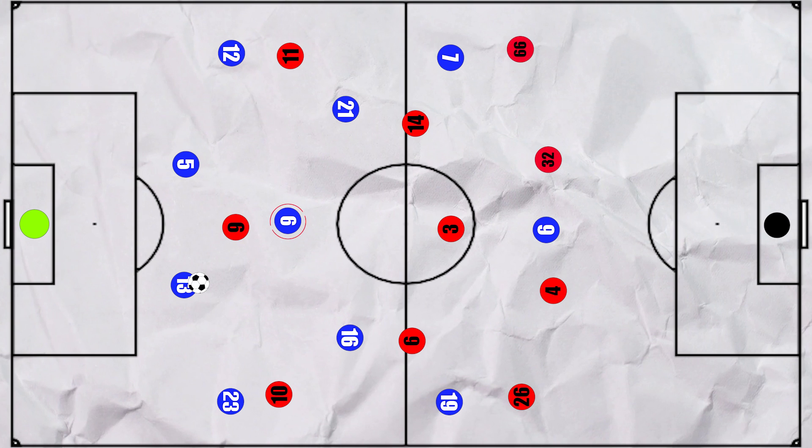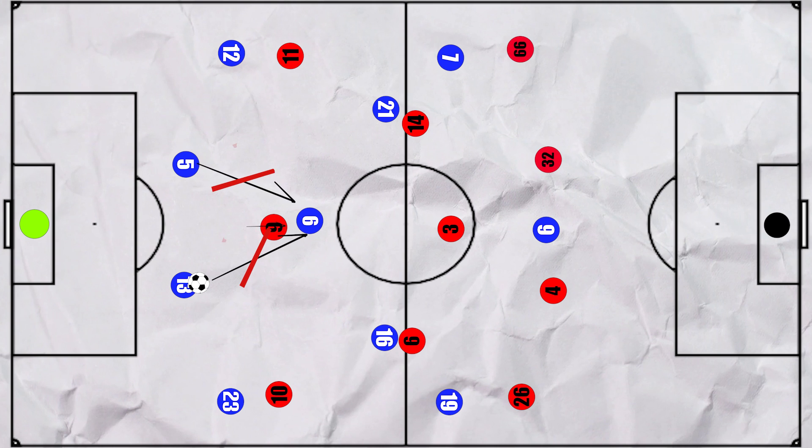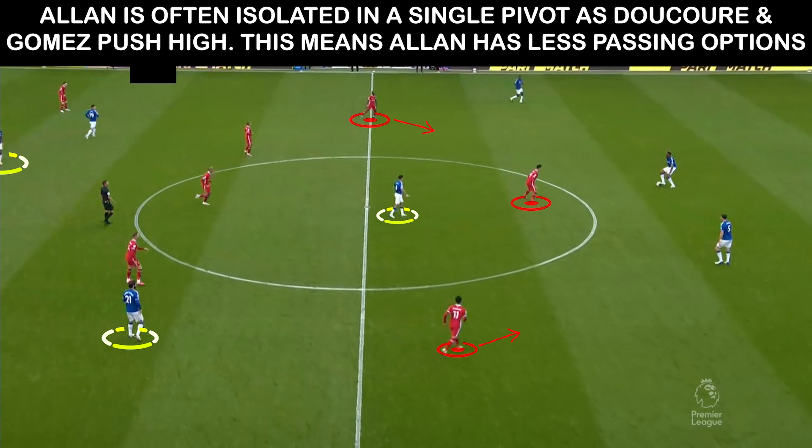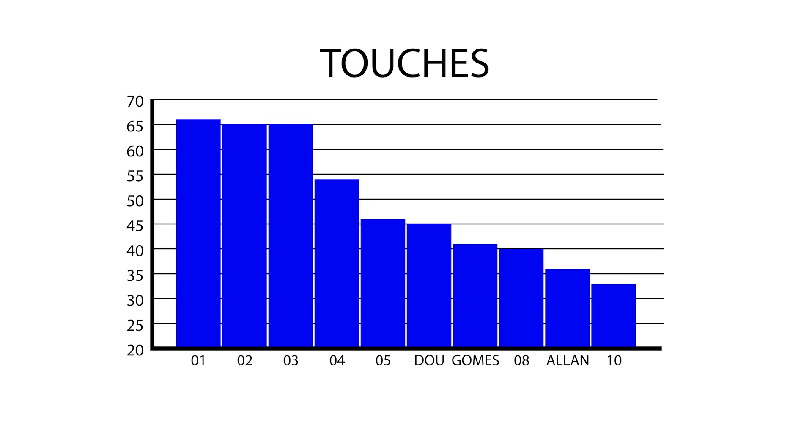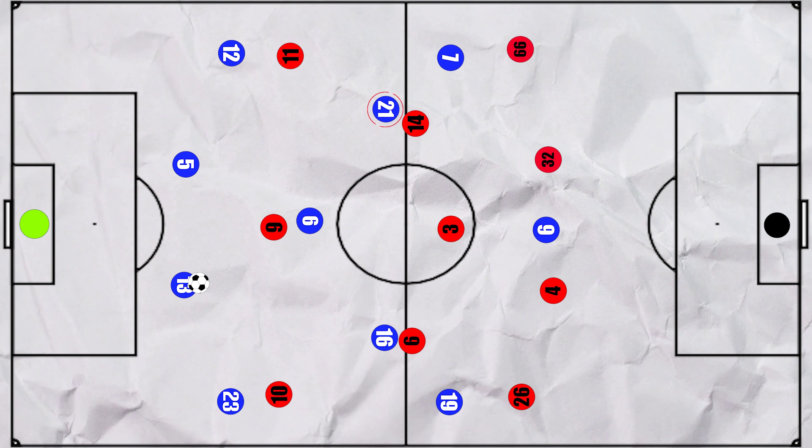Everton's default build-up shape often used a single pivot in Allen, whilst Gomez and Ducure ventured higher up the pitch. However, Firmino often played a more withdrawn role, cutting off any passes into Allen, and the rest of the midfield would push up to press Ducure and Gomez, making central progression a lot harder. So the midfield three didn't see much of the ball, recording the 6th, 8th and 9th most touches for Everton. Everton did try to adapt, with Gomez dropping deep to form a second pivot, whilst Ducure would be the most advanced of the midfield three, trying to push the Liverpool midfield deeper.